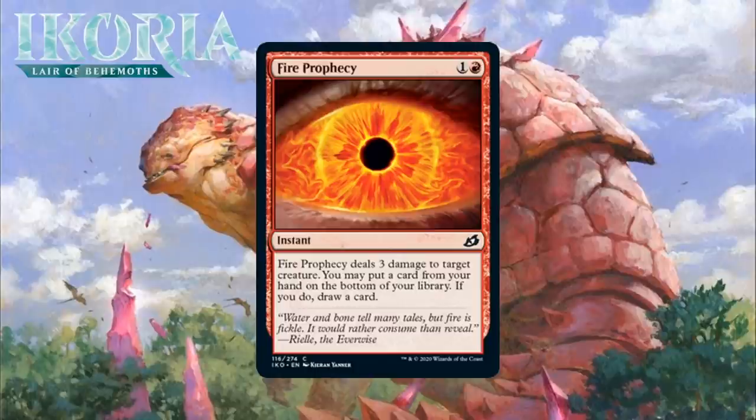Next up, it's Fire Prophecy, which for 1 generic and a red is a common instant, and it deals 3 damage to target creature. You may put a card from your hand on the bottom of your library; if you do, draw a card. This is nice removal. 2-mana for 3 damage to a creature at instant speed is usually premium — a B-minus or so — but adding this card selection ability, which is something we haven't seen red do in a while, is pretty interesting. It will play much like rummaging, except that you don't get the card in the graveyard. This is definitely premium removal — kills something and then helps you find more gas. I'm giving it a B.